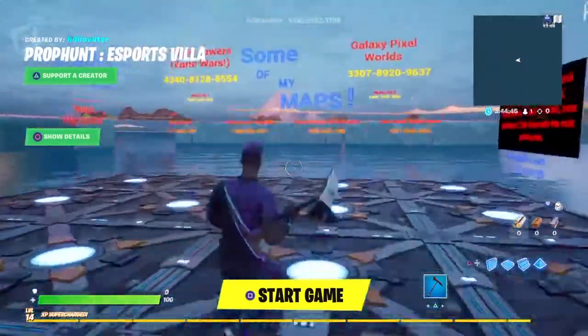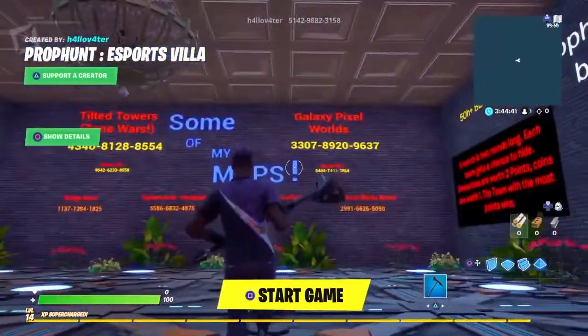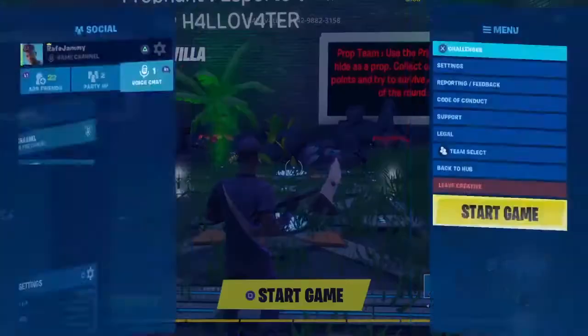For this example it's prop hunt — everyone would load in here, and then when all your friends are loaded in just press start game. That's it, and happy building!